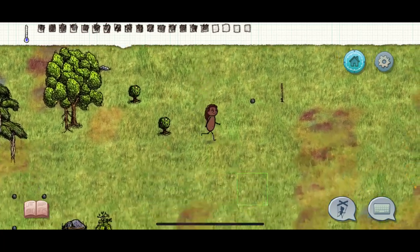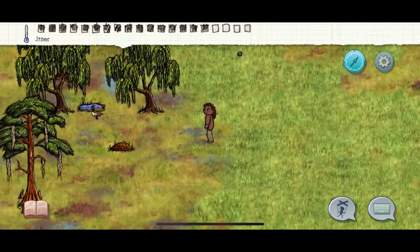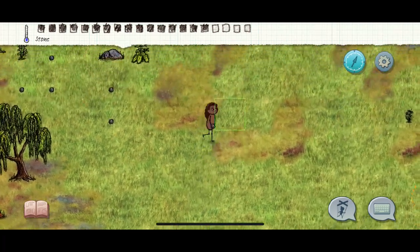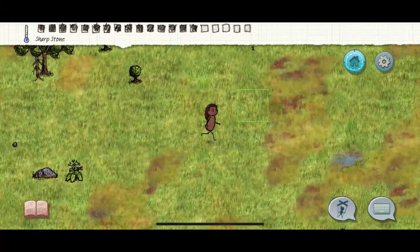So this is my home. Say you finally found your water and you just walked by those rabbits and you're like, 'This is perfect to start having babies.' What you want to do is go grab a round rock, hit it to make a sharp stone, and then you want to look for a skewer.